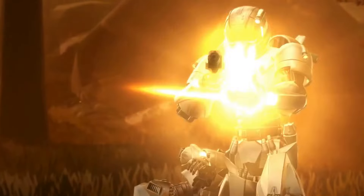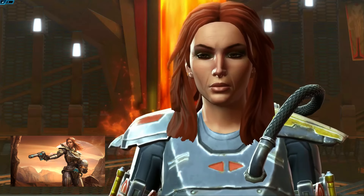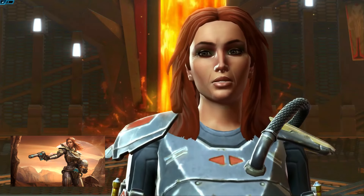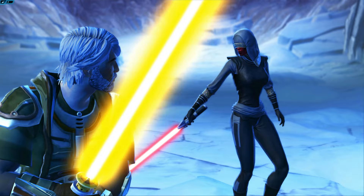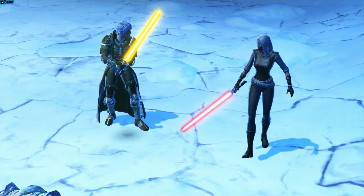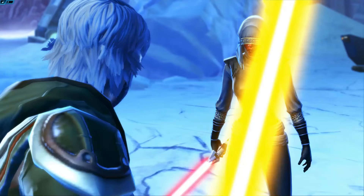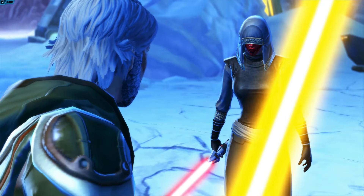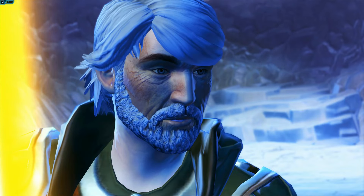On November 29th, we'll also get a bunch of rewards that we've been promised over time. If you are subbed on October 25th, you'll get a Shay Fizzla companion. If you are subscribed November 27th, you'll get the Rapid Recon Walker mount. And if you did the Light vs Dark event, you'll get the rest of your rewards you were promised, including the new companion if you did up to the Eternal tier. All of these rewards will pop up in your mail on all your characters, even any new level 1 ones you create.